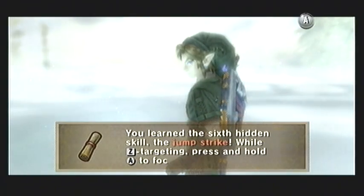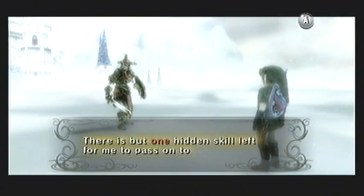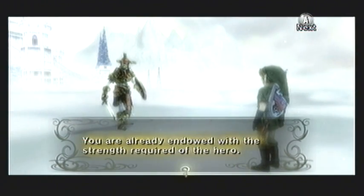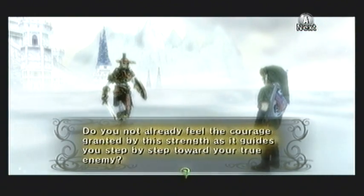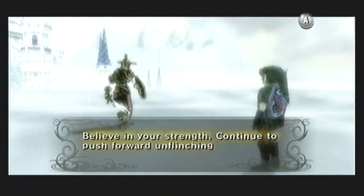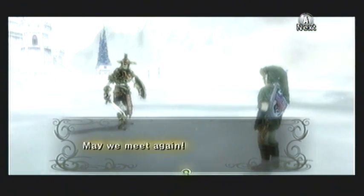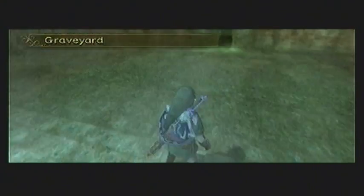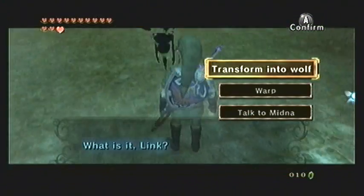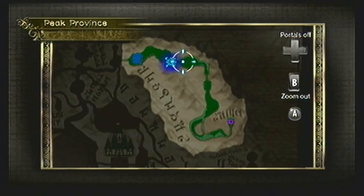It's a useful technique, especially for some of the upcoming dungeons and also for the Cave of Ordeals — this one's really nice to have there. Just try to remember it; I actually have a tendency to forget to use it, but it is a pretty cool technique. We have just one more hidden skill to go, so we'll be getting that here relatively soon in a few chapters, meaning you should have six hidden skills so far. The Hero's Shade will then ramble on about courage and Link getting close to fighting the big baddies at the end of the game. Once he's done, he'll say farewell, and we'll appear back in the graveyard in Kakariko Village. With that out of the way, warp back over to Snowpeak where we will continue heading towards the next dungeon.